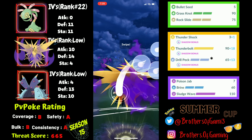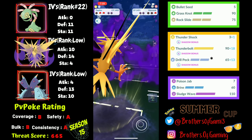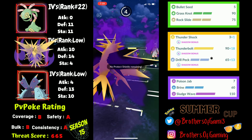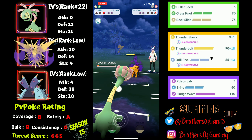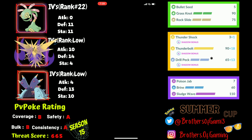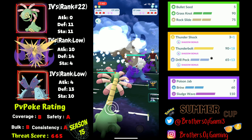I go for Drill Peck onto their incoming Shadow Murkrow, then back-to-back Drill Pecks. Girafarig still has energy and goes for Psychic Fangs, which knocks out my Zapdos. They can then double kick my Cradily down and I concede the match. Good game and well played by my opponent.